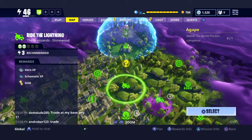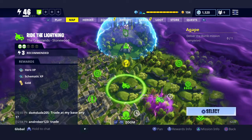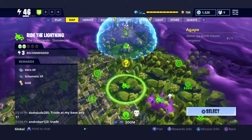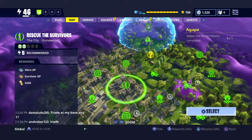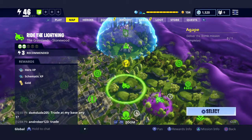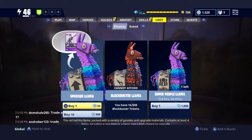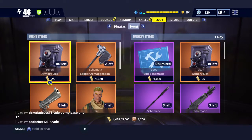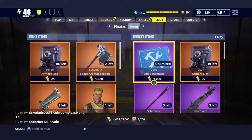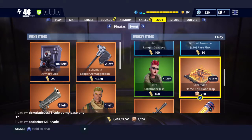Under the player count, it tells you what rewards you're going to get. So if you're looking specifically for Hero XP, there it is — it's on there. If you're looking for Survivor XP, you're typically going to find those in Rescue the Survivor missions. So you get Hero and Schematic XP, plus your Seasonal Gold. Your Seasonal Gold is over in your Loot tab — if you hit R2 you go to your Event Items, and this is where you spend the gold you get from missions or your daily coins.